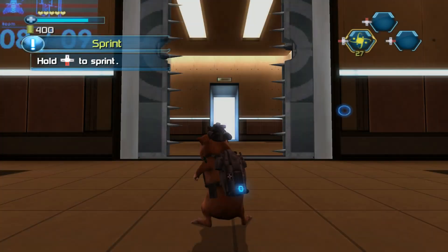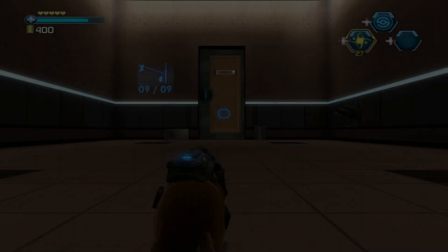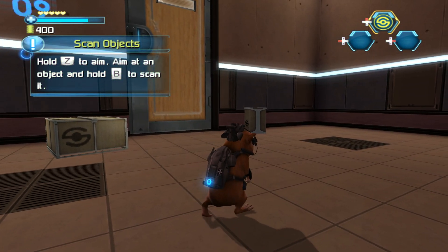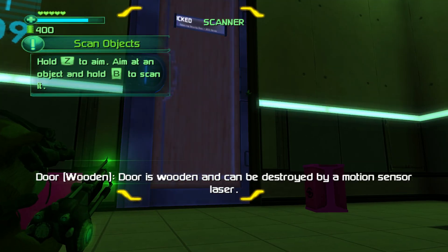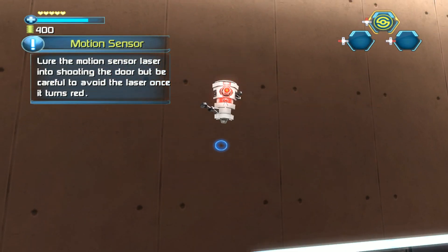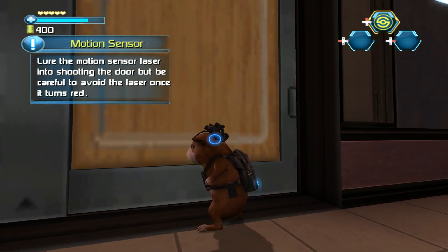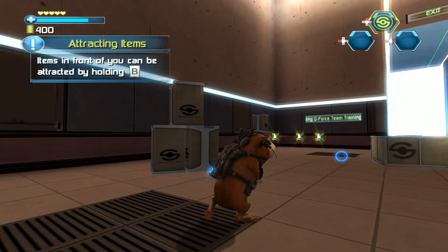Click the button to return to the other team. Hold the button to sprint. Press the button to select the Sabrelizer. Hold the button — you can scan objects with the Sabrelizer to gather information. The door is sealed; lure the motion sensor laser into shooting the door, but be careful to avoid the laser once it turns red. Items in front of you can be attracted by holding the electrowhip button.